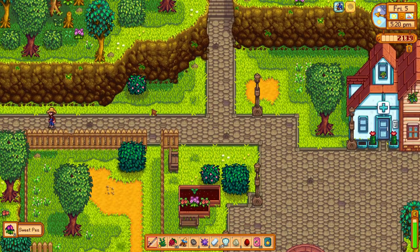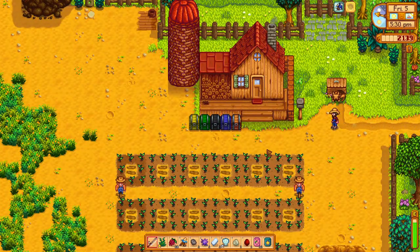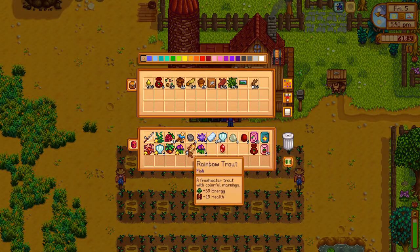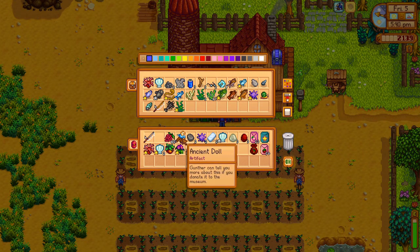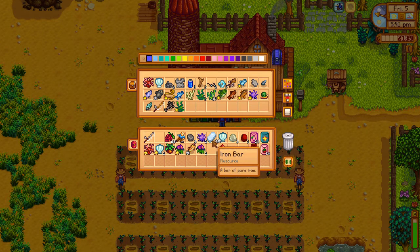We did pretty good today, honestly. We got the fish we needed, we got some magma geodes, we got the crops we needed, we're gonna have to plant and still need to water. I kind of started and then left so that I would get to the traveling cart early and then go on about my day. That's a strategy that I never really used to use, but I actually find that it's extremely helpful.